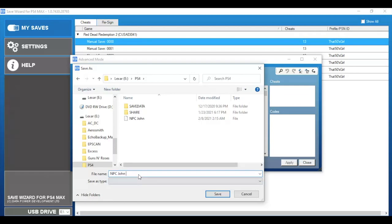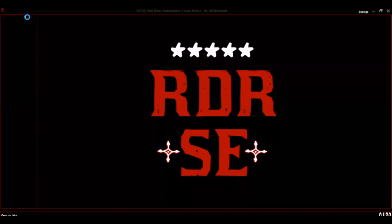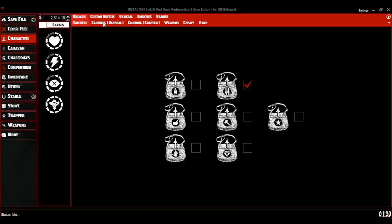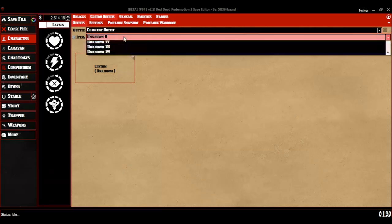After saving the file, minimize Save Wizard and then open up RDR's Save Editor. When the editor opens, select the Open Save button. As a safety precaution, I highly recommend making a backup. When your save loads in, go to the Custom Outfit tab. From the drop-down menu, go down to Unknown 1.